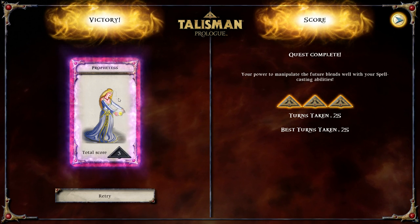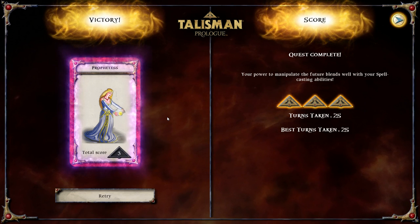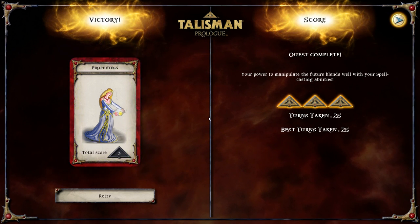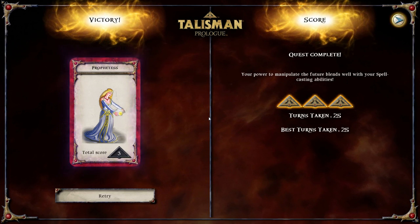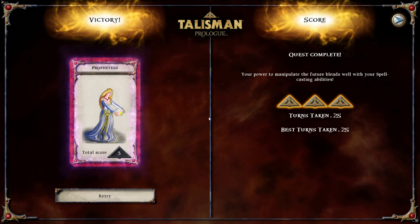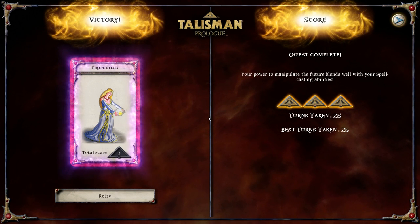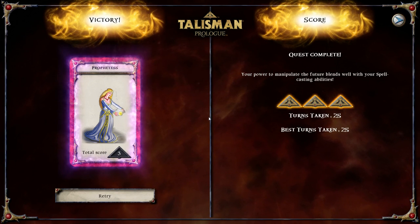We have seen a bit more of the spell type of play in this one, between the wizard and the prophetess. Perhaps the assassin or something next. But I kind of want to get somebody to play a game - an actual game. So we'll see - either this or Talisman Virtual Edition next time. Goodbye, bye.